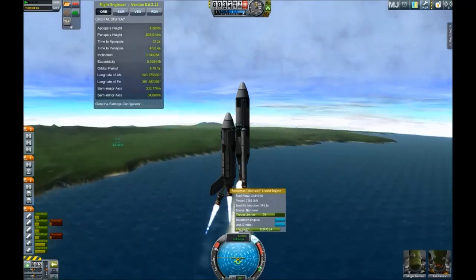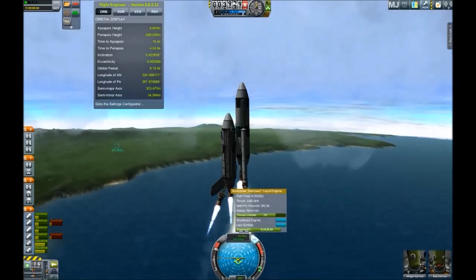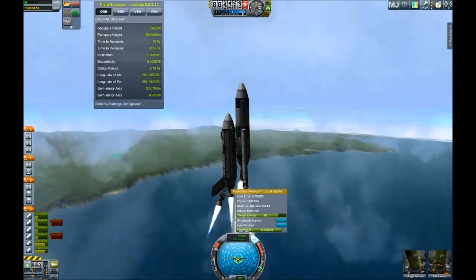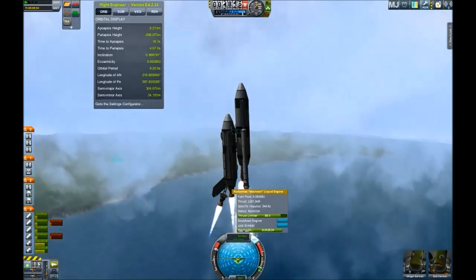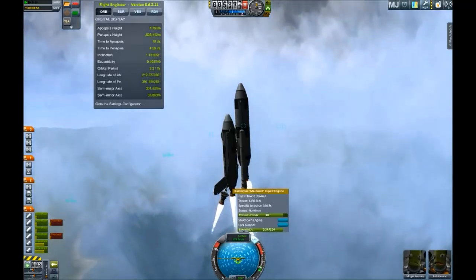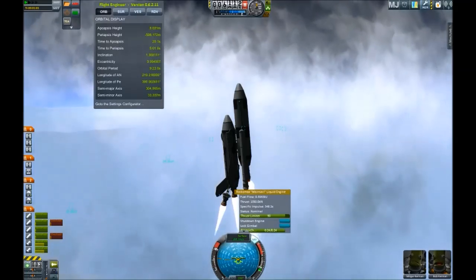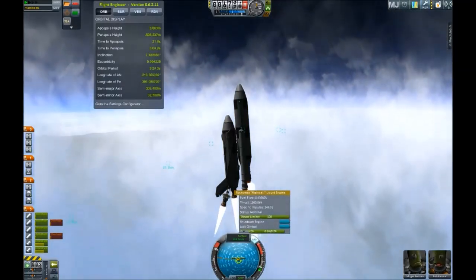I'm using some mods: Astronomer's Visual Pack using environmental effects with clouds, Kerbal Engineer Redux to show me where my apoapsis will be, and of course my trusty old friend MechJeb, which is dormant at the moment.